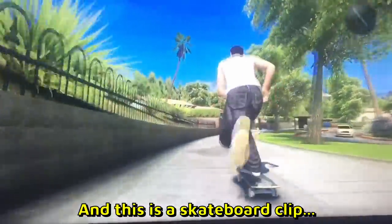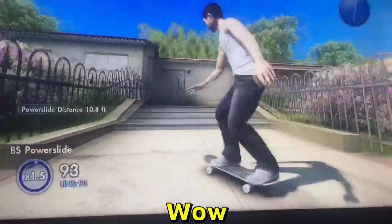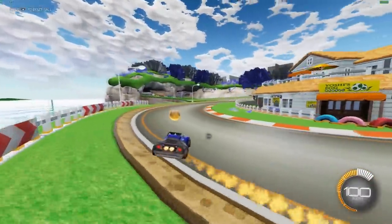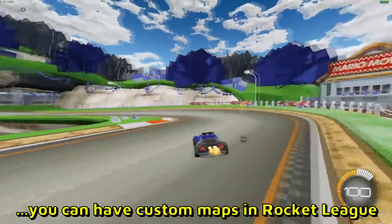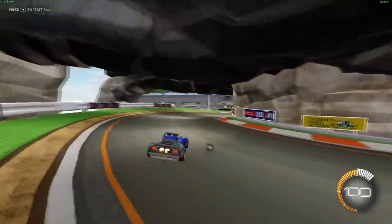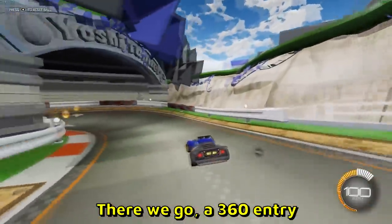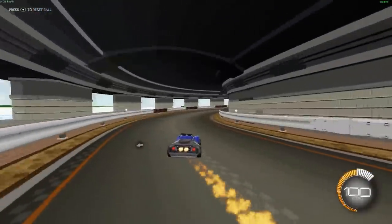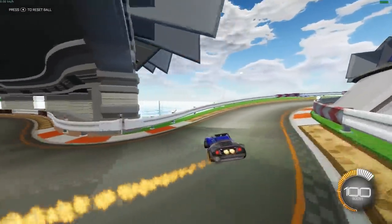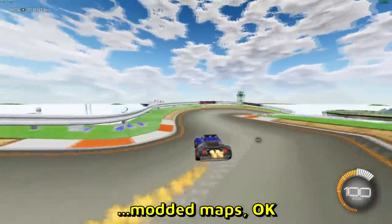And this is a skateboard clip — a skateboard drift clip, wow. And Rocket League — I didn't know you can have custom maps in Rocket League, I thought you had the default maps with the goals and stuff. But yeah, there we go — a 360 entry and this guy is properly drifting on this track. Apparently Rocket League has modded maps.